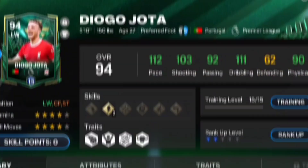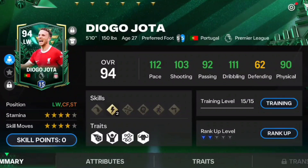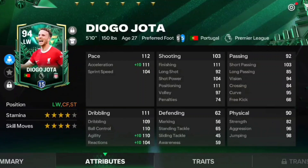Right now you can see Diego Jota's stats at 15 level upgrades, blue rank — 112 pace, 111 dribbling, 90 physical, 103 shooting. Acceleration is fine, agility is good, reactions are good, positioning is nice, finishing is good, and strength, physical, and passing are all great.